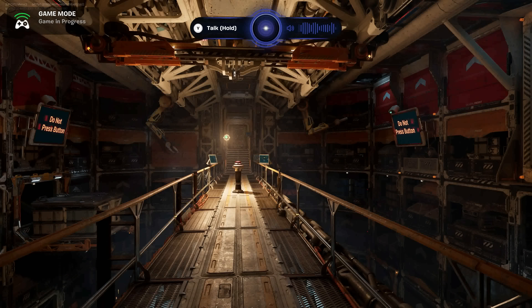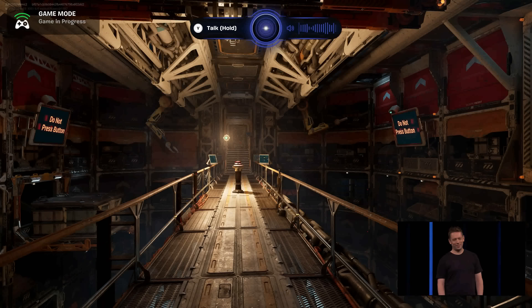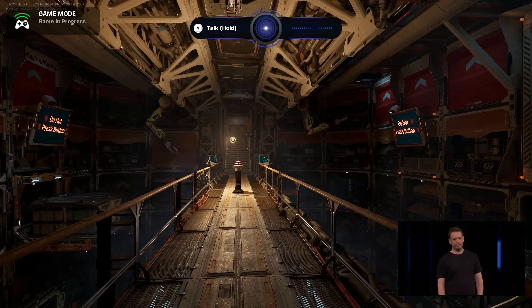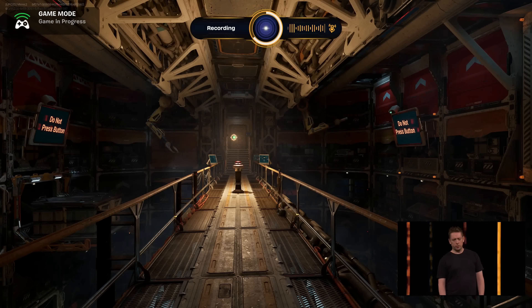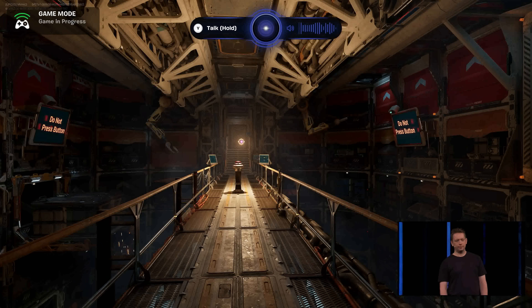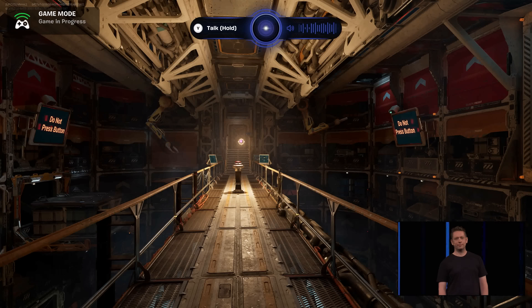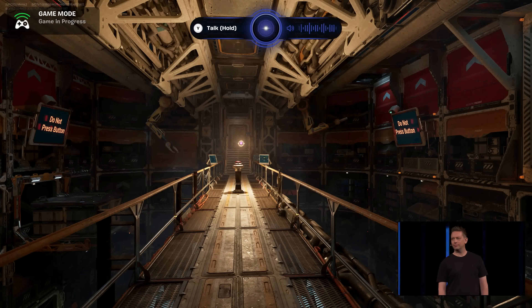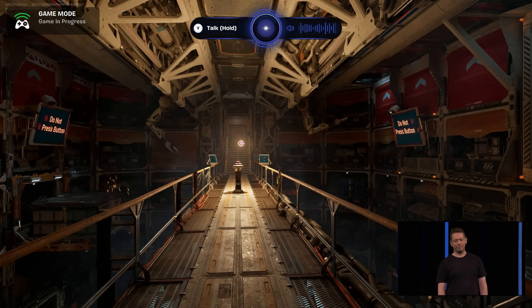What brings you to this spectacular catwalk, my friend? Perhaps a yearning for the unknown. What is this place? This, my friend, is a cargo room — but not just any cargo room, oh no. It's a portal to possibilities, a stage for the unexpected, though a bit dusty if I am honest.